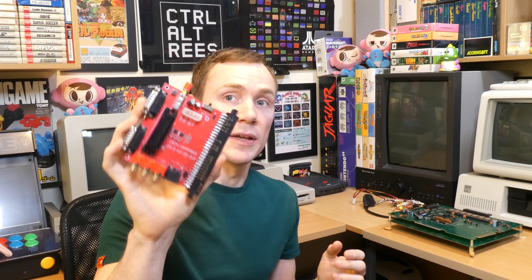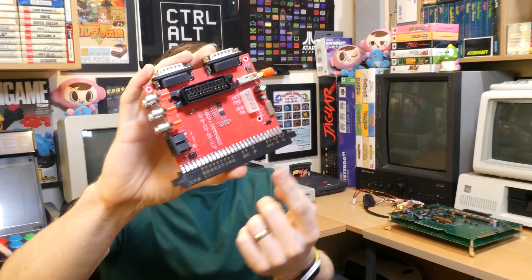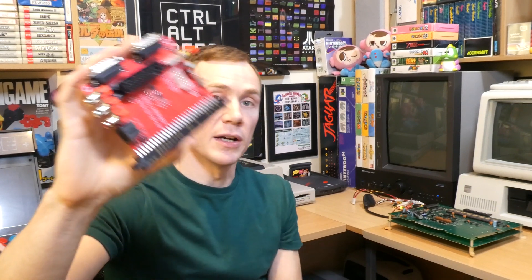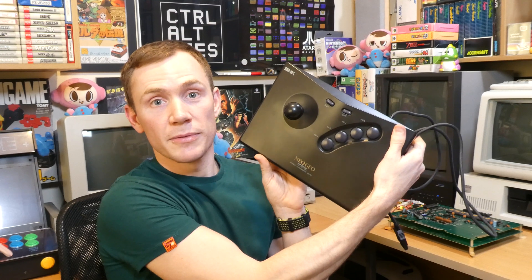So let's get this thing hooked up! This was originally intended to live inside an arcade machine, so to connect it to a standard TV we'll need this. This is a device called a Supergun and what it does is use an industry standard JAMMA edge connector, connects to the arcade PCB, and pipes the audio and video out to a standard SCART connector, as well as providing power for the board of course. It also adds two Neo Geo AES joystick connectors, and it just so happens that I have a Neo Geo AES joystick here as well, so that's pretty much everything we need to get going.